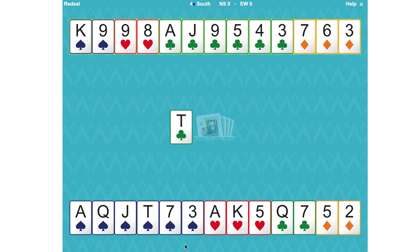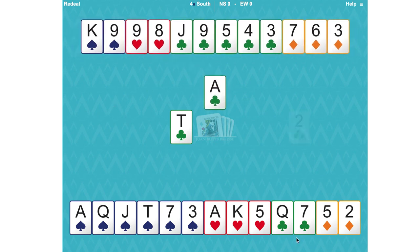What we mustn't do is play the three of clubs and let East win the king, and then they might return a club and West might ruff if they have a singleton. So we shouldn't take that risk — rise with the ace of clubs.